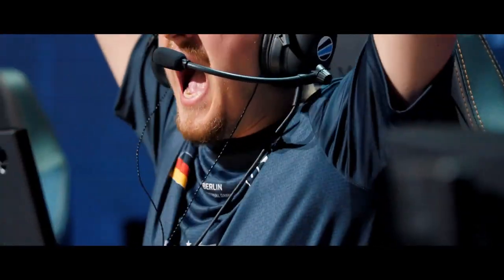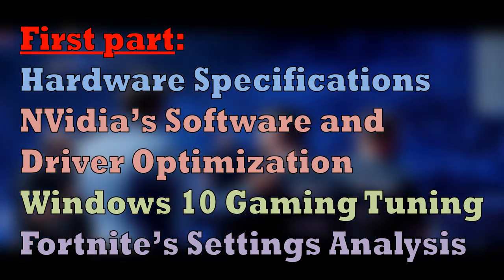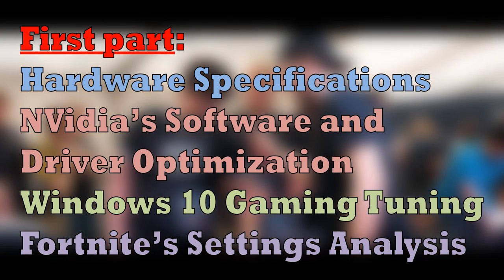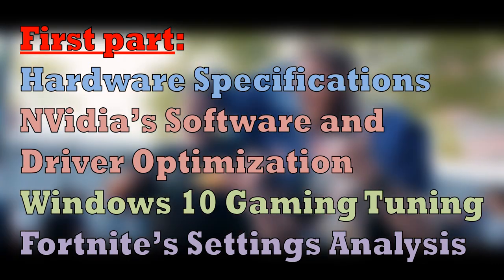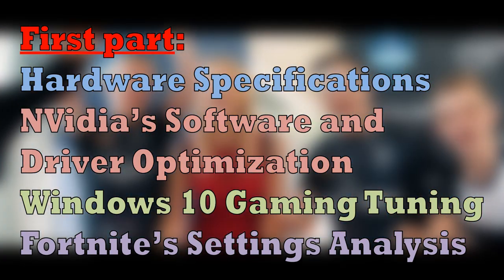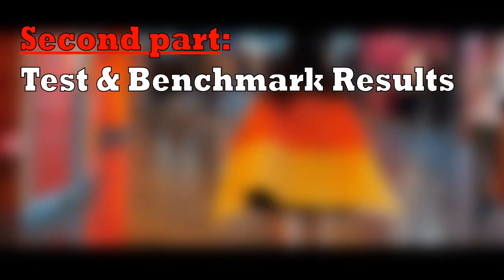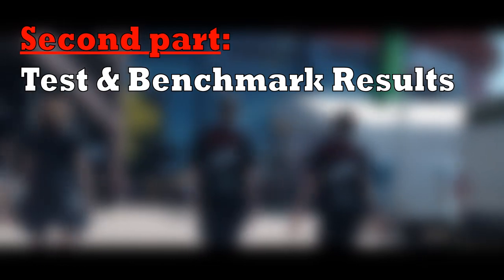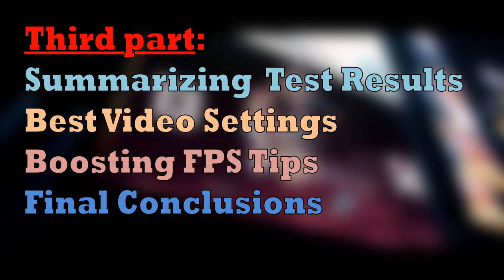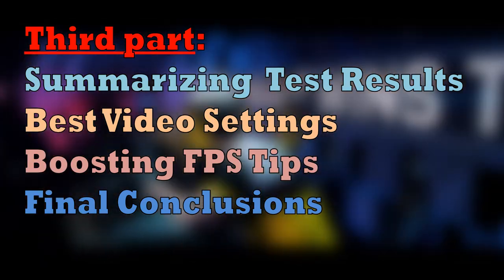To follow through the entire video more easily, the content will be separated into three parts. The first part presents the hardware specifications and covers NVIDIA software and driver optimization along with quick Windows 10 tuning, closing with a thorough analysis of Fortnite's video settings. The second part includes all the benchmarks and test results across different rendering modes. The third and last part summarizes the final conclusions, revealing the best video settings for the GTX 1050 Ti and offering further tips to increase overall performance.